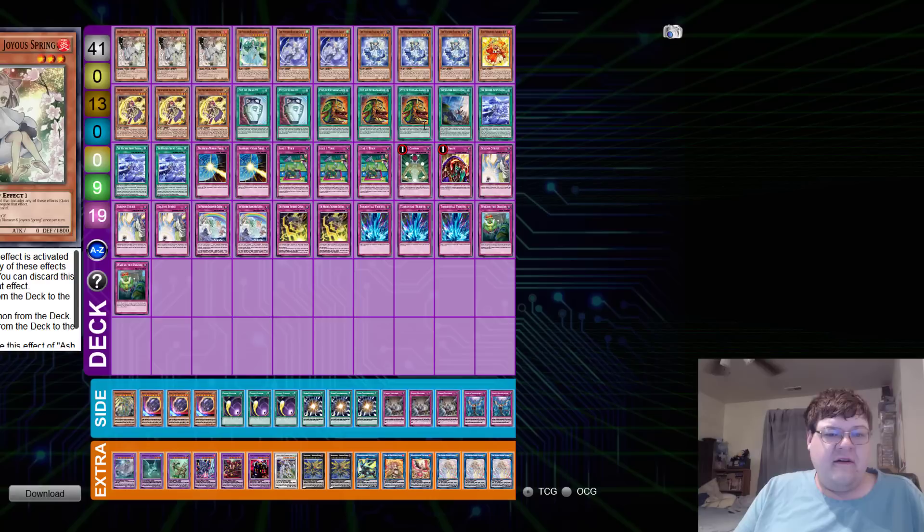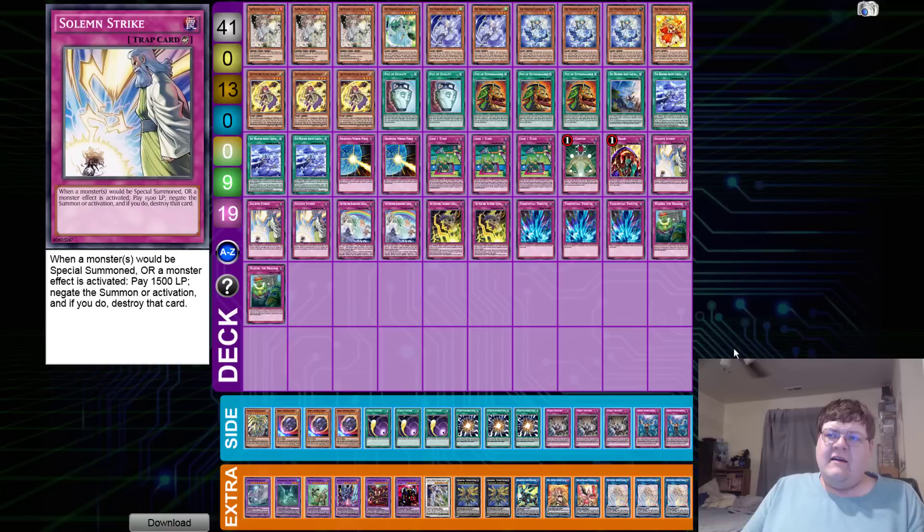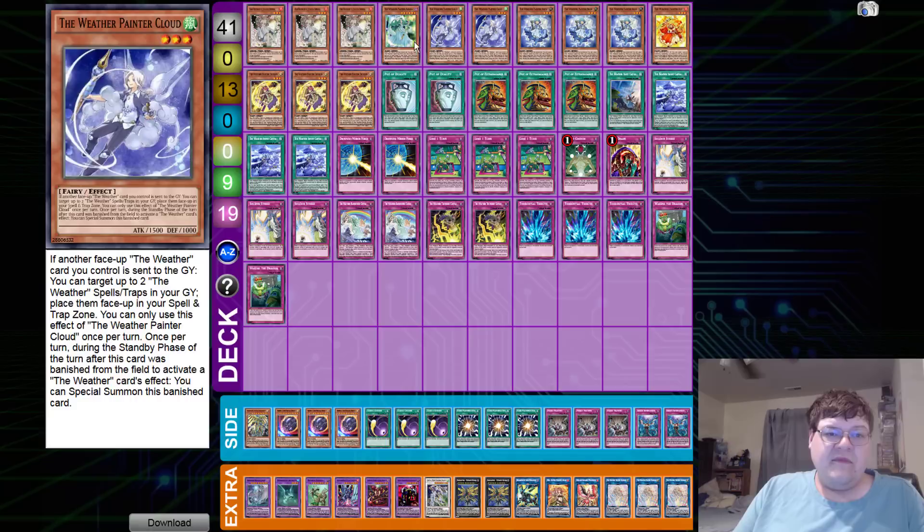Next up we have the Weather Painter list coming out of sixth place at Omaha Nebraska, piloted by Von Hammerding. Weather Painter has kind of been on the back burner for a while - this is its second or third regional top eight, which is incredible. This deck gets to abuse Lose One Turn: activate this card, and you can currently control no special summoned monsters while a monster is face-up on the field - negate its effect during the turn that monster was special summoned.